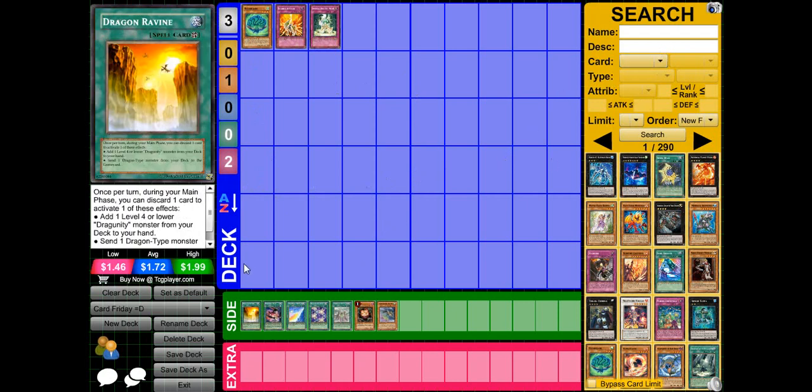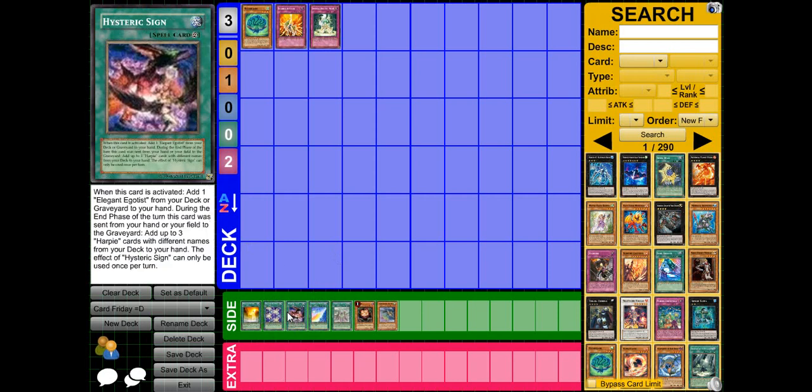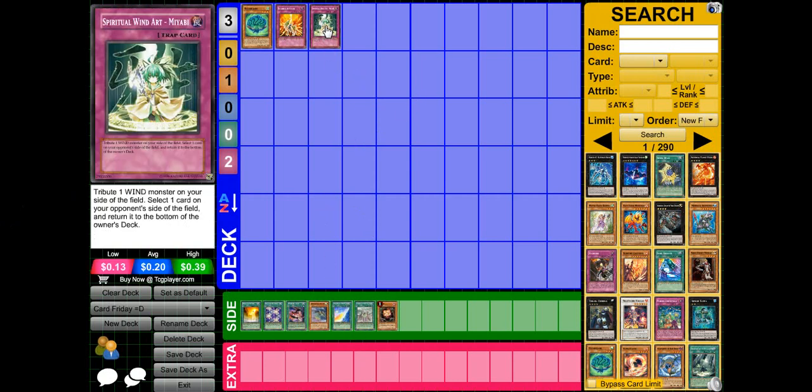For example, Dragon Ravine for Dragunities — you can just ditch one card and add a Dragunity monster if you're playing Dragunities. The Hysteric Sign for Harpies: when this card is activated, you can add one Harpie card from your deck during the end phase. If this card is destroyed, you can add three Harpie cards with different names from your deck to your hand. And for Phantom Beastcraft, I might consider playing this with Spiritual Wind Art.